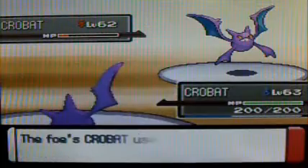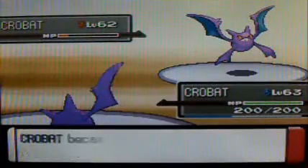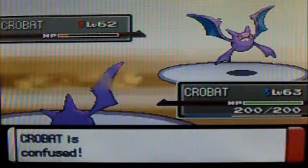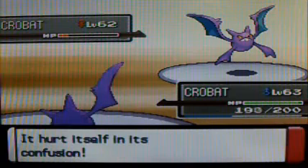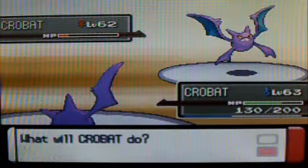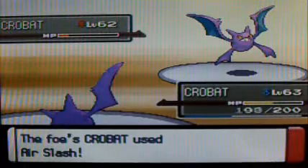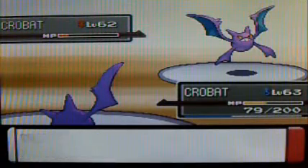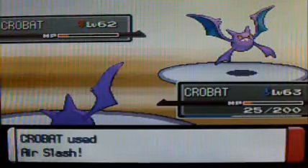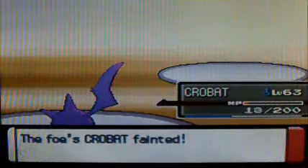I'm going to bring in my own Crobat because I'm pretty sure I'm faster. Of course it uses Confuse Ray when I switch. Now we get some Crobat vs Crobat action! I snap out of confusion but I miss — slash. Hopefully the next one connects. She goes for Air Slash and it hits this time, which is nice finally. And I'm able to take out that stupid Crobat.